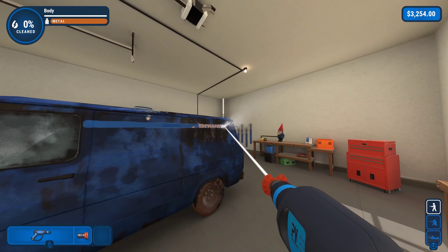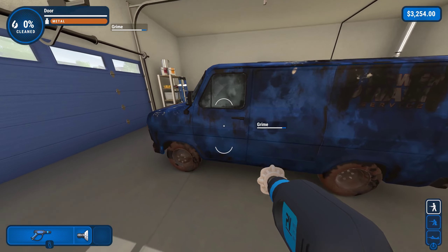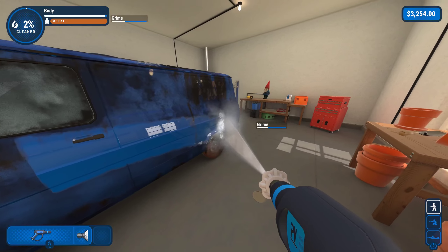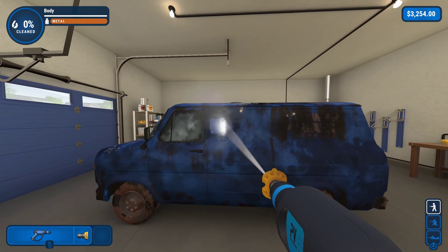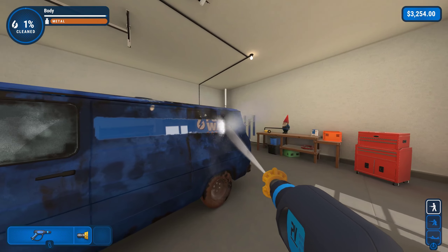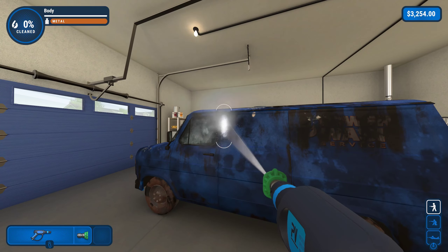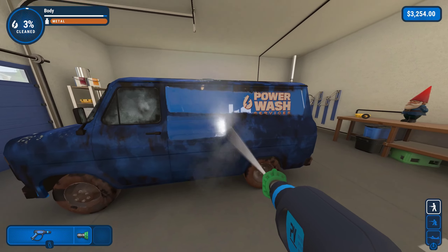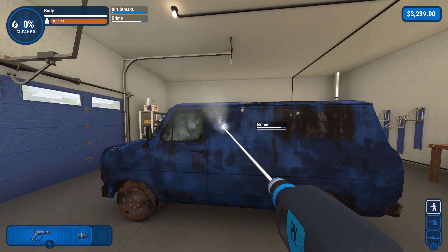The differences between the nozzles is the spread and power of the water that comes out. The red nozzle is a straight line that has no spread at all, but does prove to be the most useful when having to remove the dirtiest of stains. The white nozzle has the biggest spread, but only proves to be useful against dirt that isn't so ingrained in whatever the player is washing. The yellow nozzle has a bigger spread than the red nozzle, but not as much power.